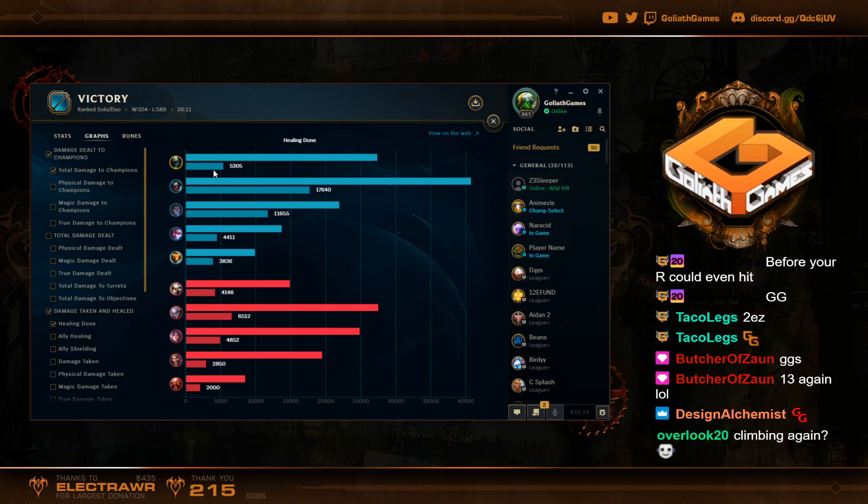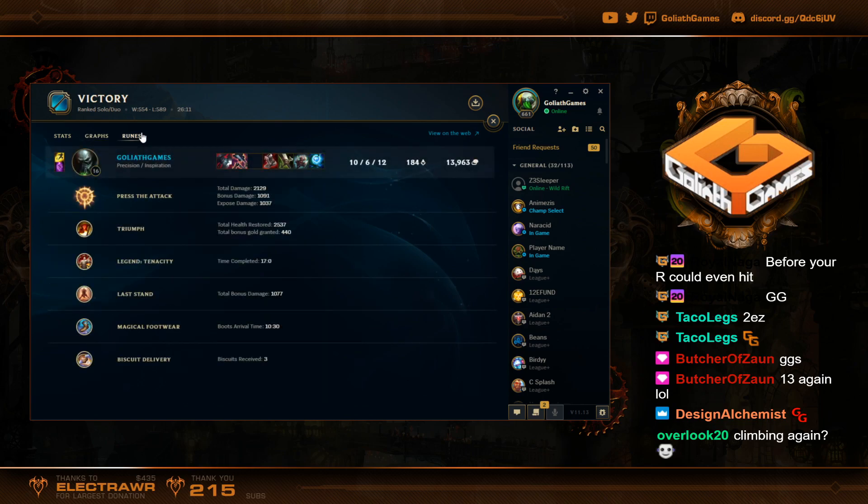I feel like Gore Drinker definitely healed more than 400. I wonder if the tooltip is bugged. Triumph healed 2.5k — I'm looking at PTA. Maybe that is right. I probably healed about 2k with D-Blade. That actually might be right. It felt really good that game still, even for the damage.